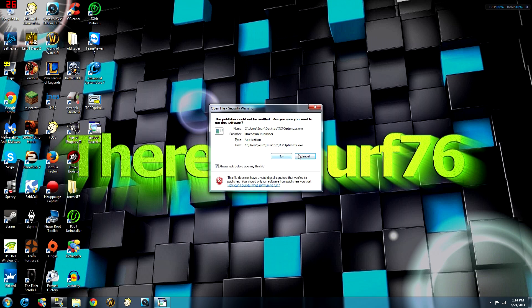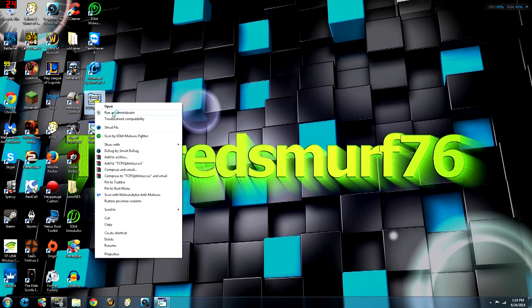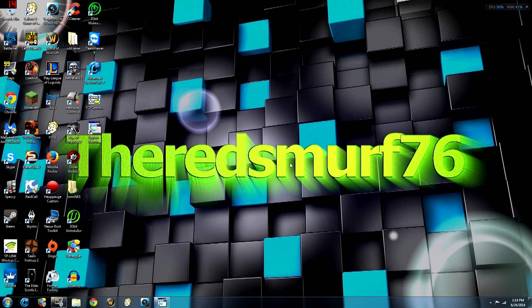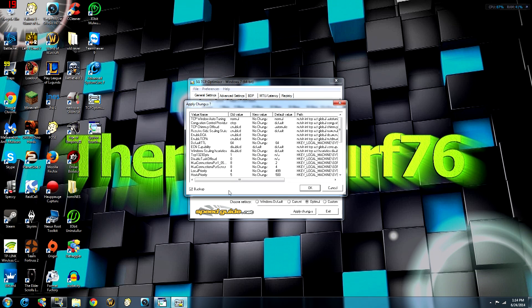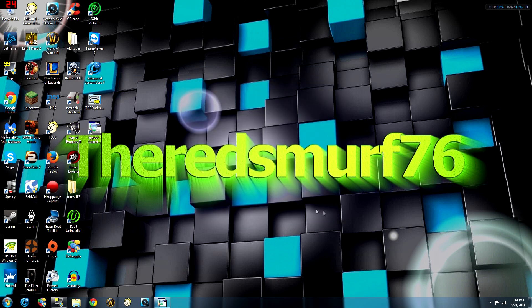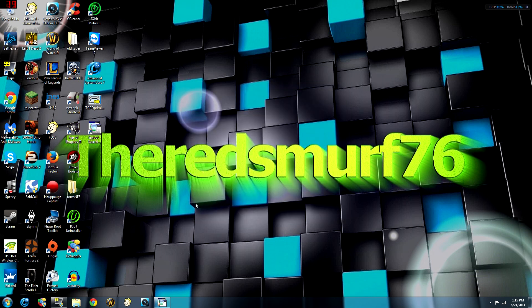One last thing to mention about TCP Optimizer: if you go to optimal and hit apply, make sure to check the backup option then hit OK — that way your old settings are saved in case something goes wrong. I'm going to keep my current settings so I'll exit. That's basically it for speeding up your internet for web browsing and gaming. There are other methods but most don't involve your computer directly. If you have any questions, leave a comment — thanks for watching, I'll see you in my next video.